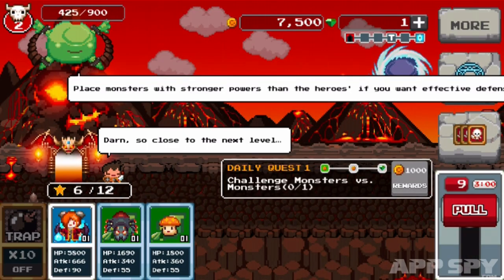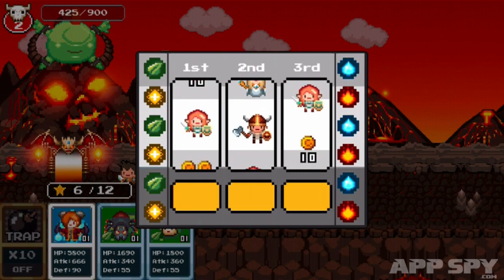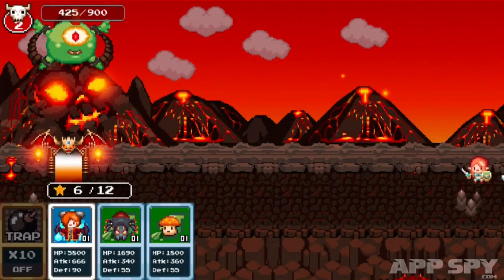And there we are. I've got my team, and like I say, I'm playing as the bad guys, and I pull this roulette wheel thing — I suppose it's more like a one-armed bandit. Level four event. Those are the heroes that are going to come against me. And here they are rushing in.